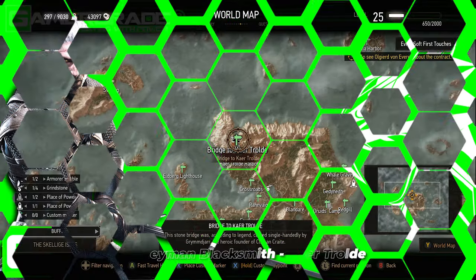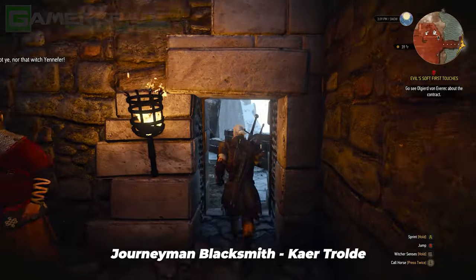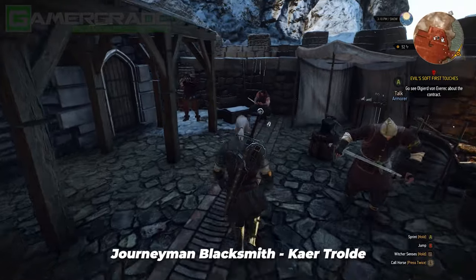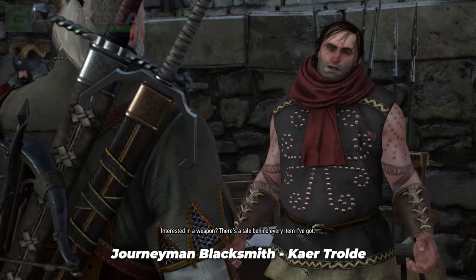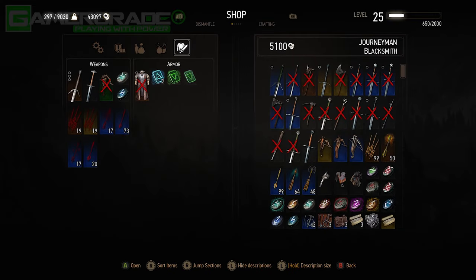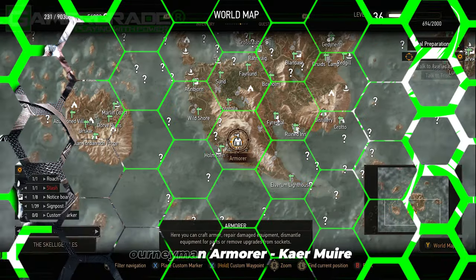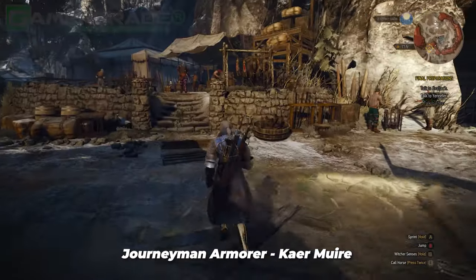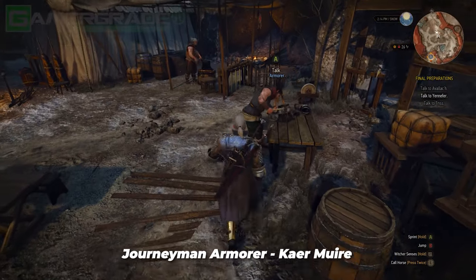Fourth is the journeyman blacksmith on the northern battlements of the entrance to the Kaer Trolde Citadel in Skellige, across the bridge to the west of the signpost. If you can't see or speak to him, simply meditate to change the time of day. Fifth is the journeyman armourer found in the Kaermeyer Fortress in the southern cliffs of Ard Skellig. You'll find him sitting on a wooden stool in the centre of the main raised central courtyard, just north of the signpost.